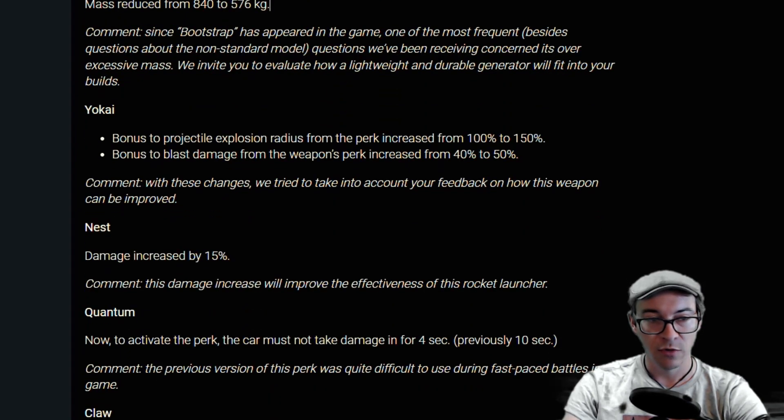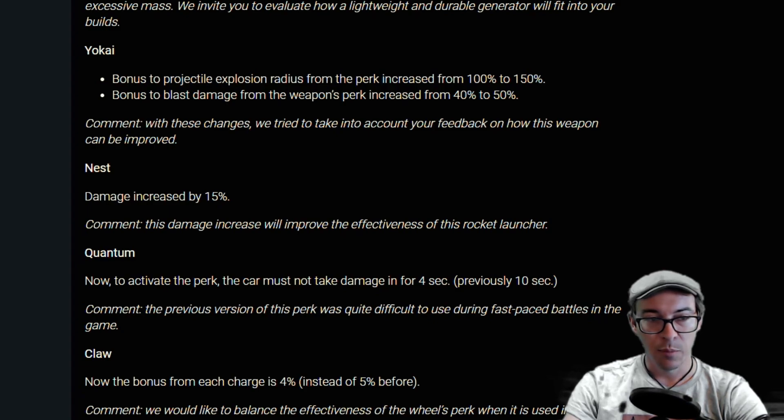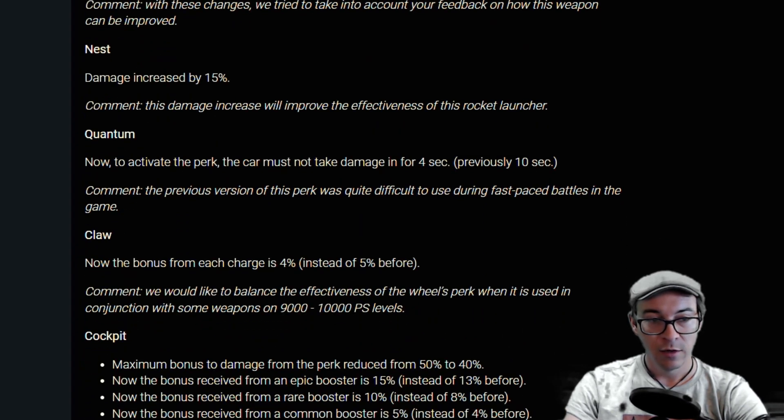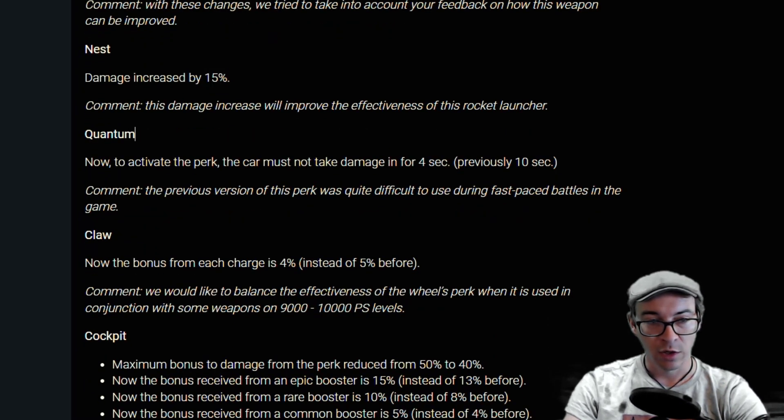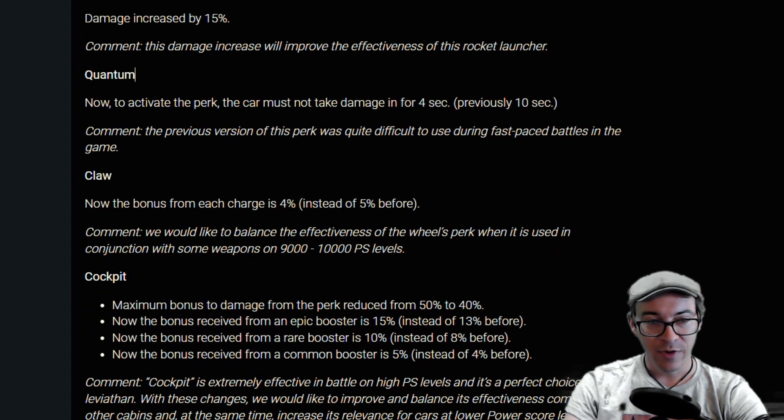The Yokai gets a bonus to projectile explosion radius of 150 percent — half again better. The bonus to blast damage from the weapon's perk is increased from 40 to 50, so the Yokai is getting some much-needed love. The Nest didn't seem like it needed a buff but it gets a fat old buff of 15 percent.